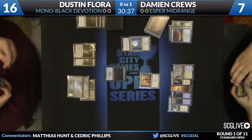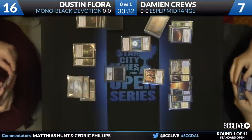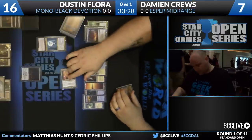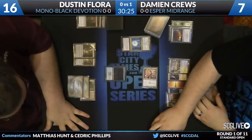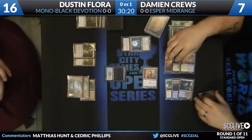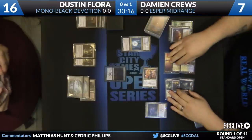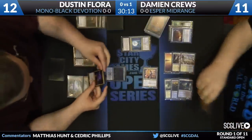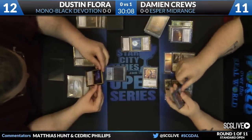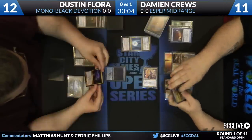Here's a thought to throw out with Esper Midrange: if Preordain was in the format, I feel like Esper Midrange might be the best deck. It would certainly be a very good deck — it could really use a card like that. I'm scared to think of what Preordain would do to Revelation decks, though I actually think it could be scarier out of a deck like Esper Midrange. Revelation decks, all their cards are about the same, but the fact that they can keep finding Revelations and Jaces and Verdicts — that's the thing that's actually really scary.